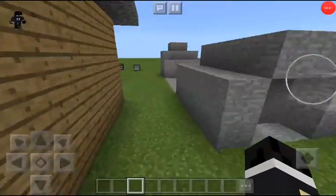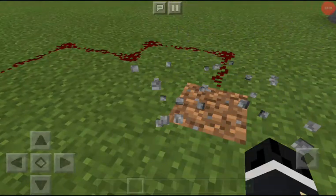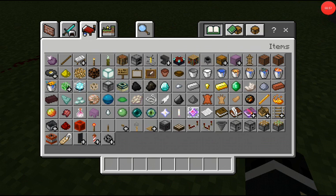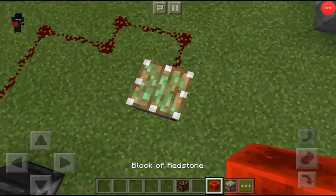Let's start with observers. If you don't know what they do — let's say we want to activate something. Let me find a sticky piston or something like that. I'm going to block the redstone, and I need a redstone. Just want to make a good impression.